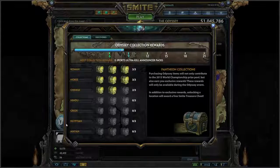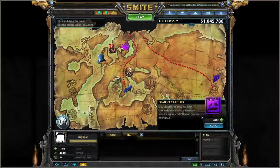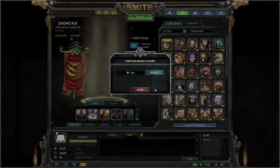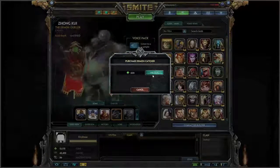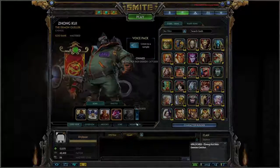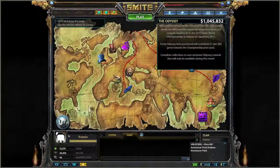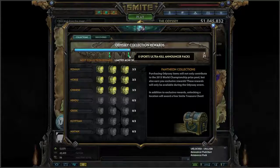This requires 9 items purchased. Let's go ahead and purchase that 9th item that just got released today, the Demon Catcher Jong Kuei skin. By buying this item, you will unlock 9 items — or any other 9 items before that, if you're watching this after we release 9 items. Purchasing this will unlock the eSports Announcer Pack. Heading over to the Odyssey map, you will see that reflected here. Now I've unlocked the eSports Ultra Kill Announcer Pack.